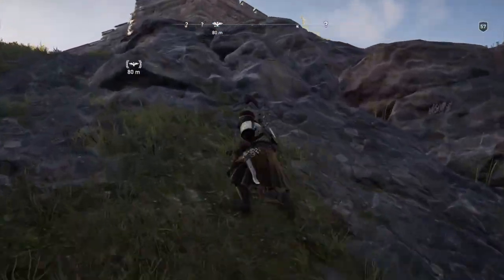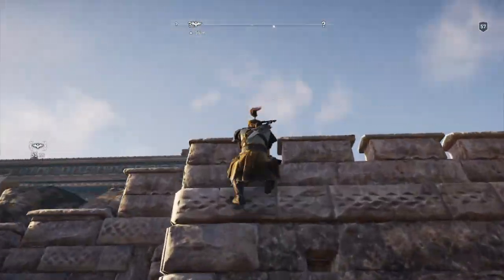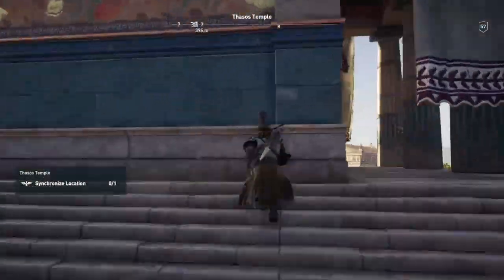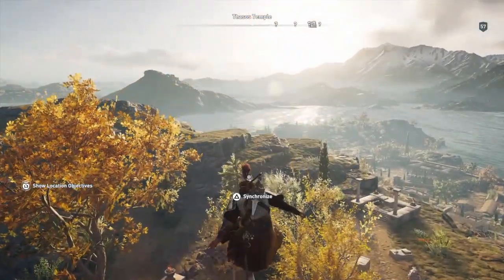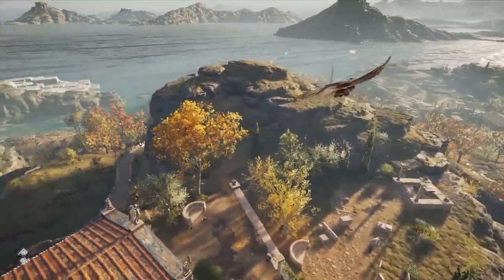And then you're going to climb up to this side here towards where the viewpoint is. It's very simple. You climb up the side of the temple. And when you've done that, you just viewpoint - you just synchronize it as a viewpoint. And that's it.